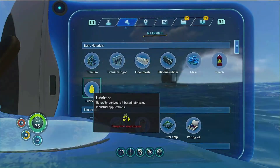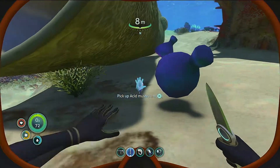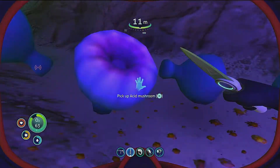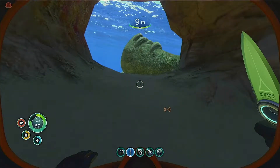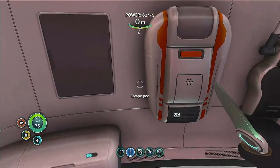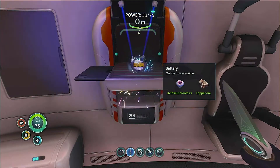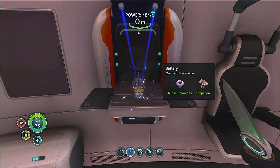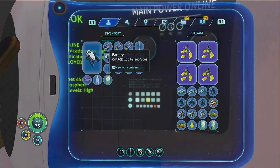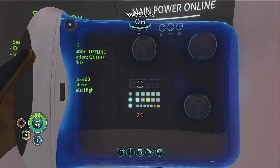I want to make another battery before we head out, so I need more acid mushrooms. I might make a few, just in case. Because I think the Seaglide uses a battery. I'm going to put one in storage, just in case. I'll take one of the med kits and put one of the batteries in, because I'm going to lose all my spare batteries if I die.